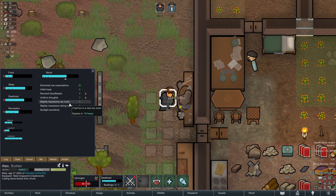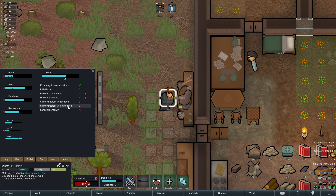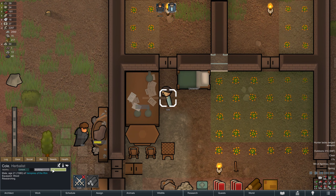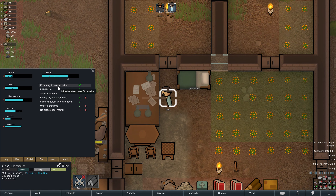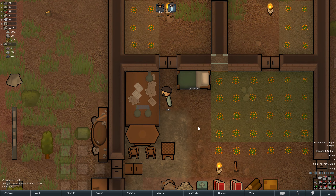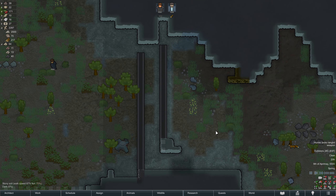We have a slightly impressive recreation and dining room that helps a lot with Alex's mood, but he has sunlight sensitivity because he's a vampire — minus six for that. All in all he's doing okay. How is Cole doing? He also has extremely low expectations and initial hope, likes how big this room is, has bloody style surroundings from the torch and table, uniform thoughts — and he still wants a leader who's a blood feeder. We'll get there Cole, don't worry.